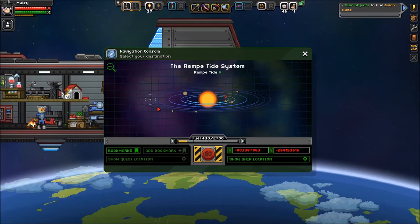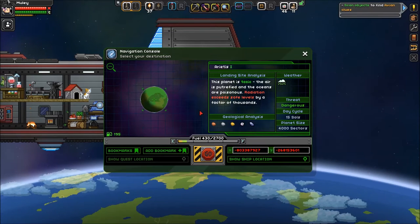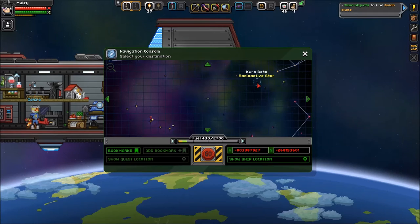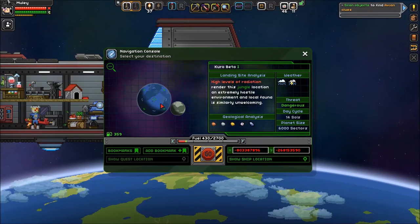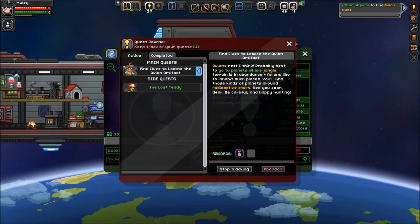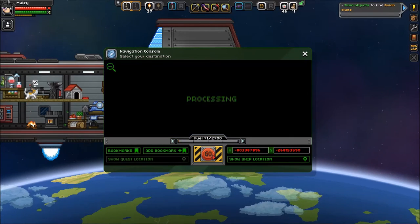We're on a Rempe Tide. I think we're going to go to a radioactive star — Erytis — it's only got two planets. This one is a toxic ocean, I don't think I want that. Kuro Beta, I like the sound of that. Planet one is a radiation jungle. It says you'll find these kinds of plants around radioactive stars, so let's go. Jungle — an extremely hostile environment and local fauna is similarly unwelcome.